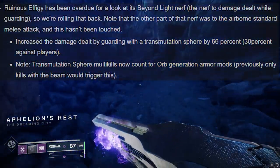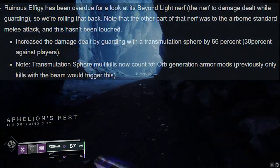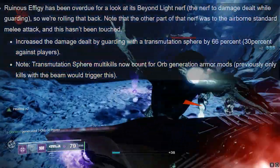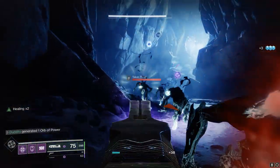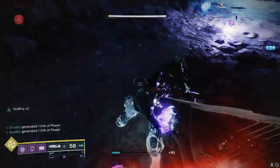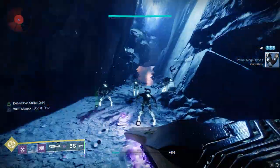I just want to talk about this revelation from the TWAB tonight - a big juicy TWAB. The Ruins Effigy is getting a 66% damage buff to the transmutation sphere when we pick it up, so all the damage from that sphere is going to be 66. Next season - it used to be 30 - so what I want to do is just show you the build that I've been running for a while, and now it's hopefully going to get its time to shine.